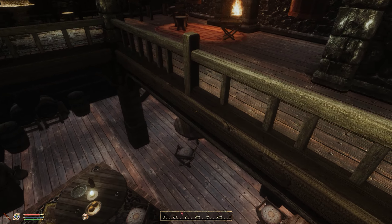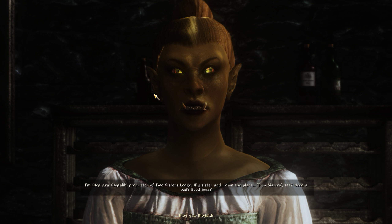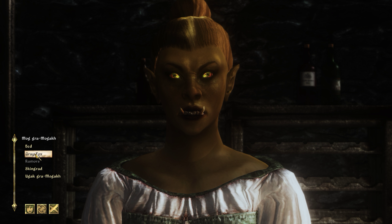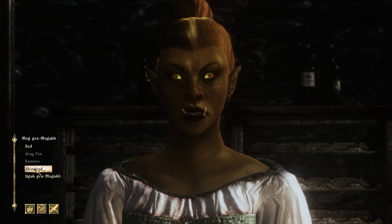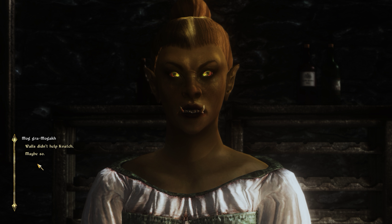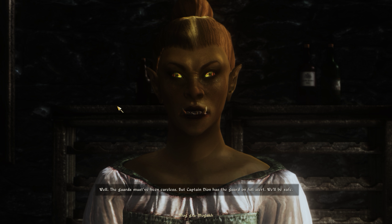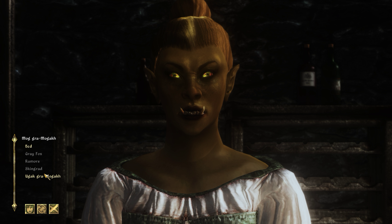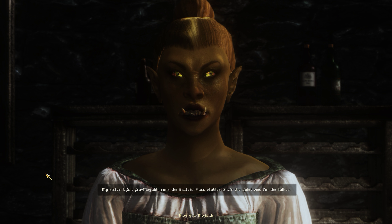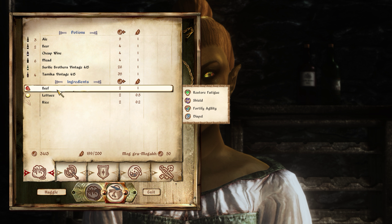Going down a level inside I meet Ma'gramogak, proprietor of the Two Sisters Lodge. She says her sister and she own the place - two sisters. Her sister Ugak runs the Grateful Past Stables - she's the quiet one, and Ma'gramogak is the talker. So that was her sister, the orc from the stables! Let's have a look at her wares.